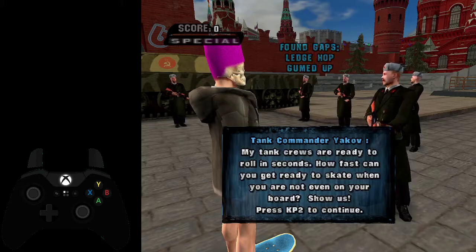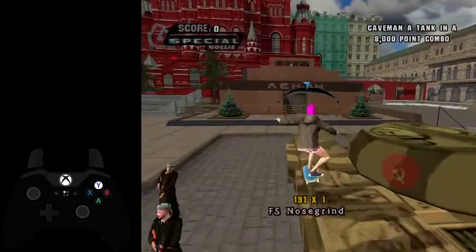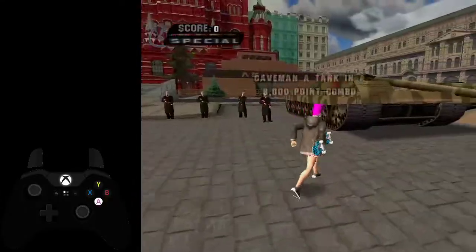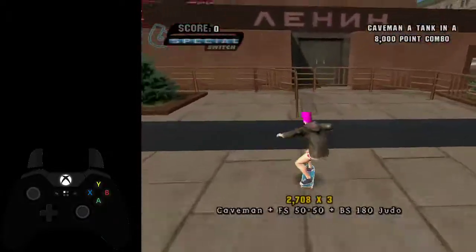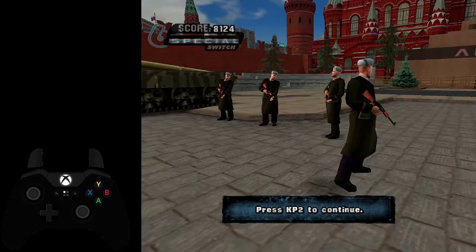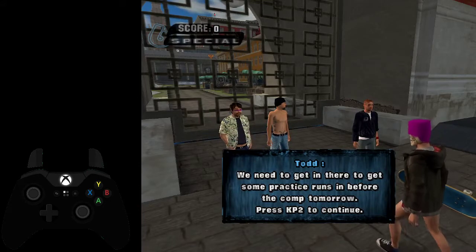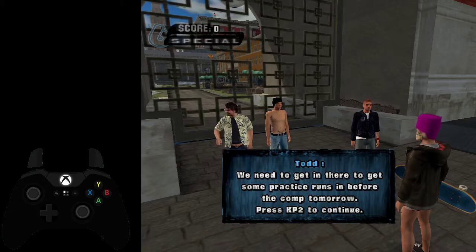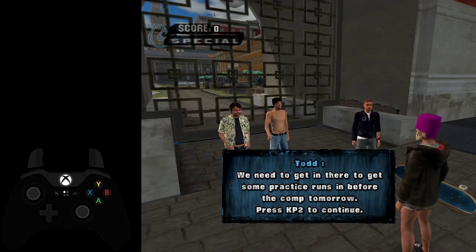Ready for Battle is a very interesting goal because if you go at it too fast, it's kind of weird — it's a bit finicky. Basically just take it a bit slow and do a 180 judo on the end there so you can get the 8,000 points. You can do a bit of a manual afterwards if you need to just to get the last couple tricks to up your combo, but if you do it right, you shouldn't have any issues. Just make sure you have the caveman in the combo or else it will not count.